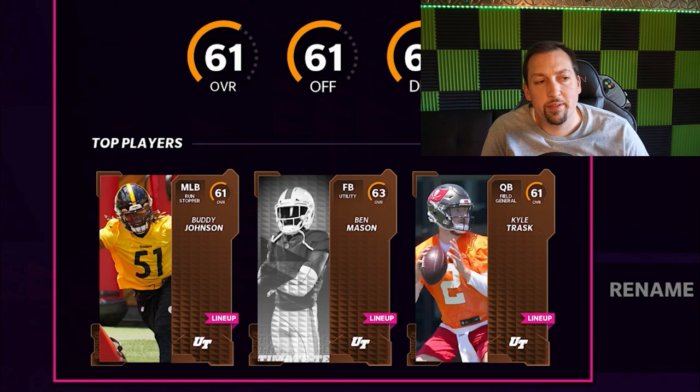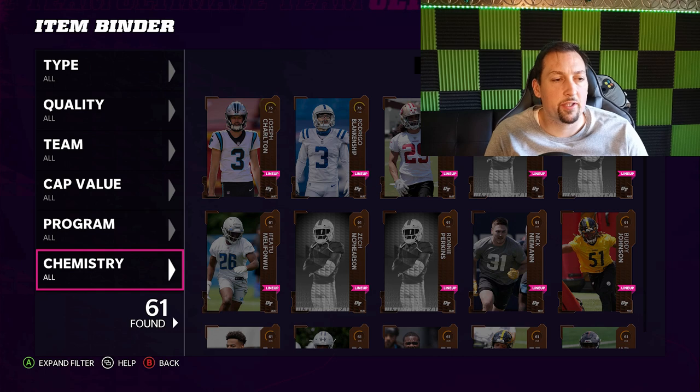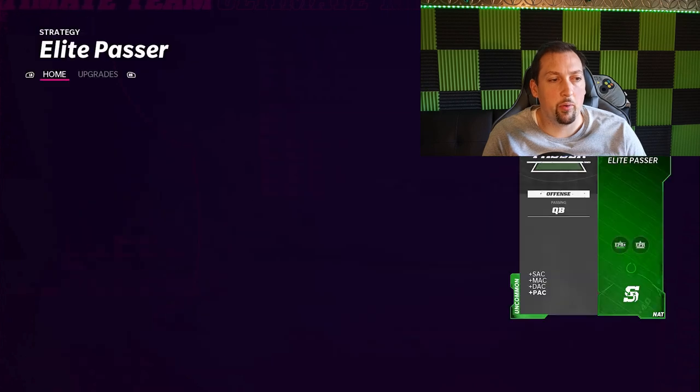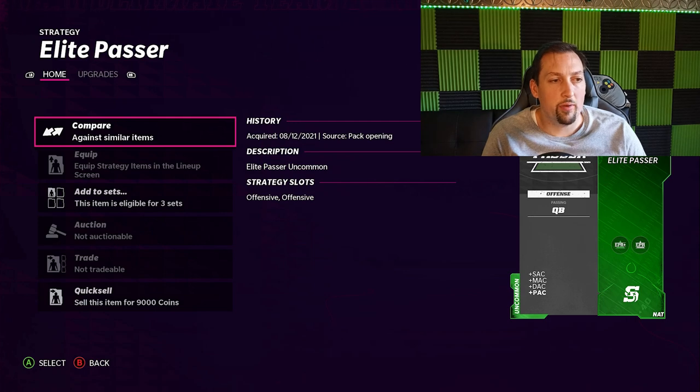My team is a 61 overall to start — you can see all those bronze legends, pretty trashed. I did get the strategy items; I'm not really 100% sure about all that's entailed there, but strategy items are supposed to be very important in Madden 22. I only got the 10-hour demo just like you guys, so as I get more involved I'll revisit that. I did a little breakdown on it in a previous video but still haven't really seen how the rubber hits the road.